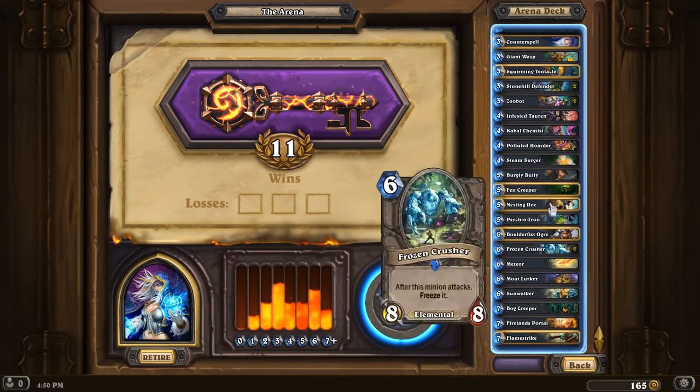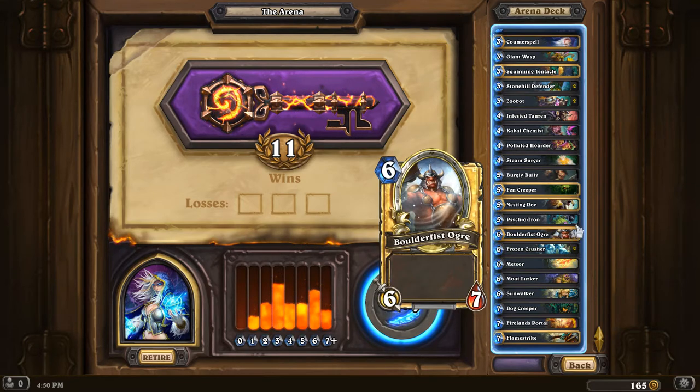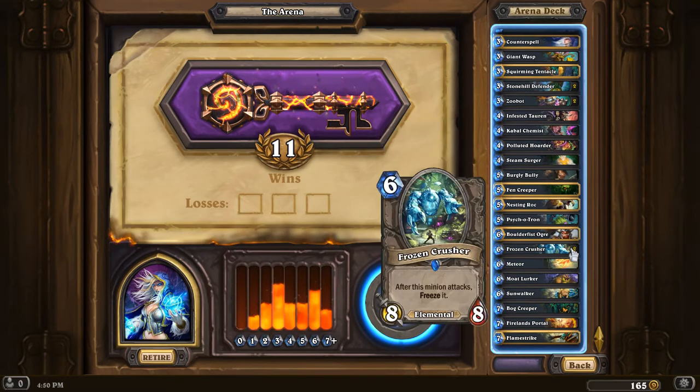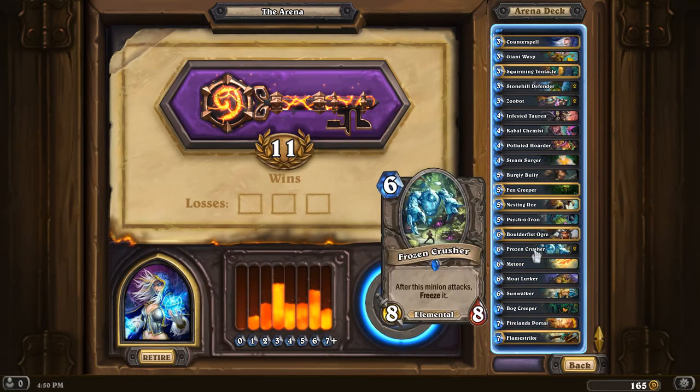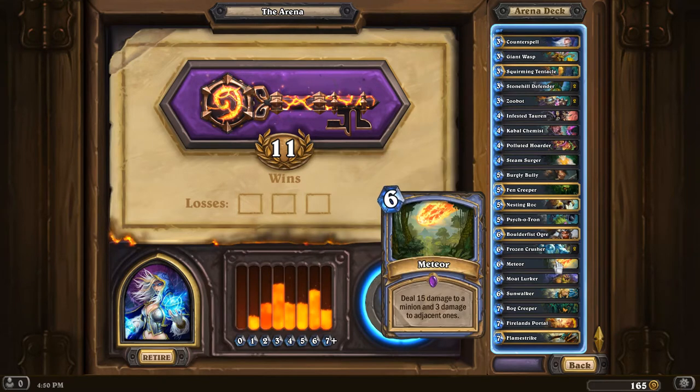Then we look at the 5 and 6 drops — Frozen Crusher, definitely the MVP here. You would look at it and think that it freezes itself and can only attack once every two turns, so that's not as good. But actually, the stats are better than not having that negative effect. I think I'd draft Frozen Crusher over Boulderfist Ogre simply because of the stats. It also has the elemental synergy. It's been very solid in the arena draft, because in arena it often comes down to who has the most value, and in terms of value, Frozen Crusher is amazing.